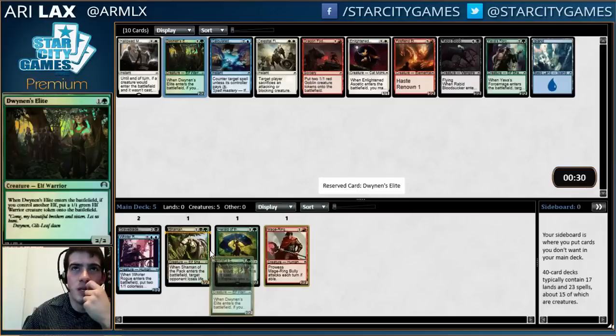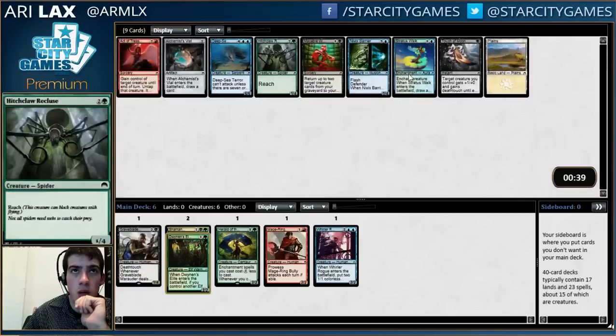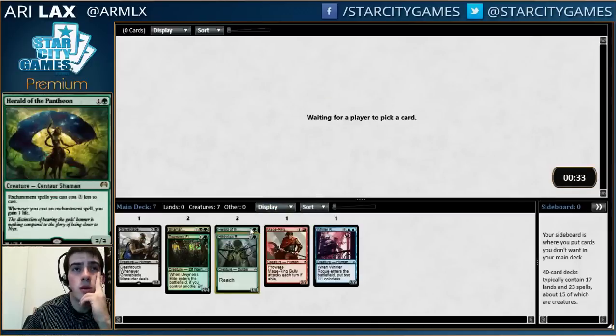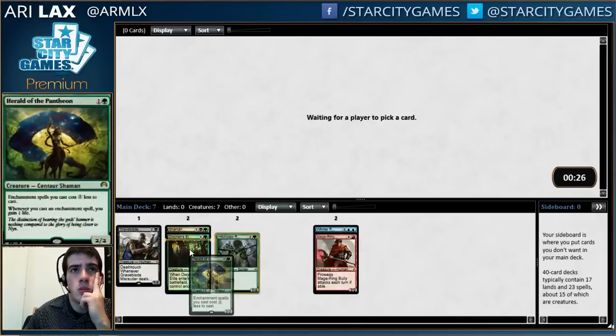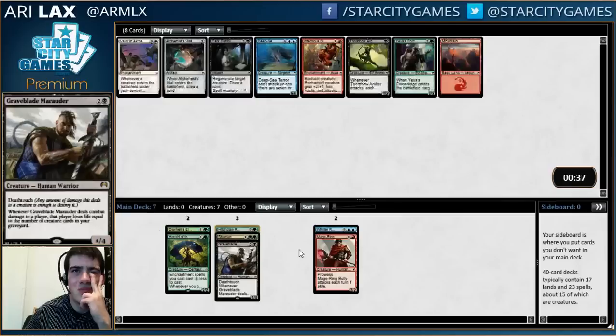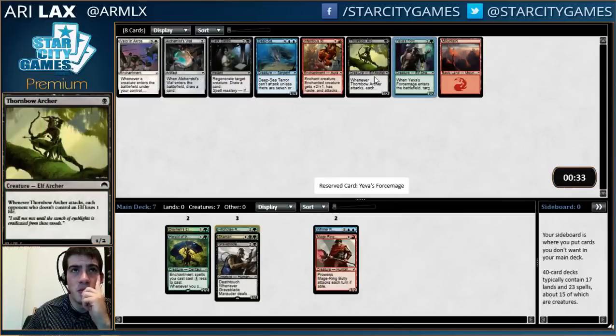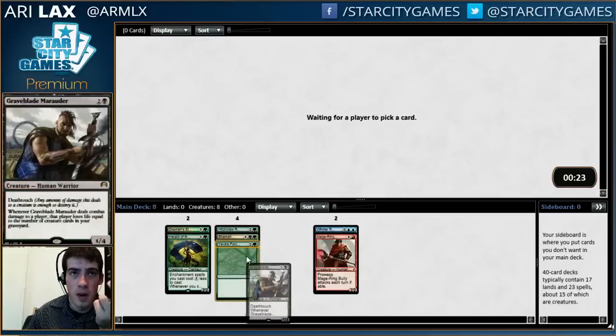It's green. Black doesn't appear to be open — that's the only problem. But the black cards in Elves are usually kind of whatever; I can pick up one or two things that matter. This pack's pretty mediocre, I'll take the Spider — it's an okay Magic card. I think Force Mage is better than the one-drop. Not having access to that one-drop isn't a make-or-break deal; there should be another one coming around.